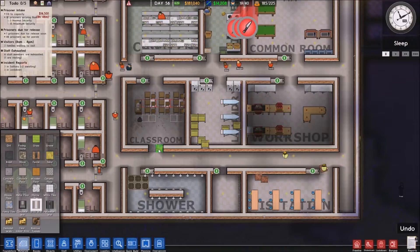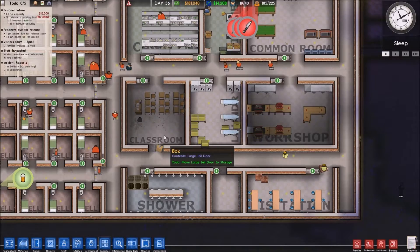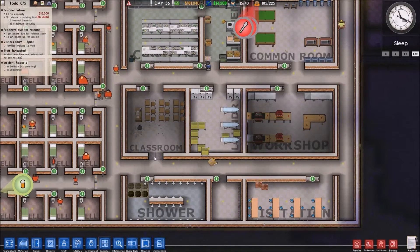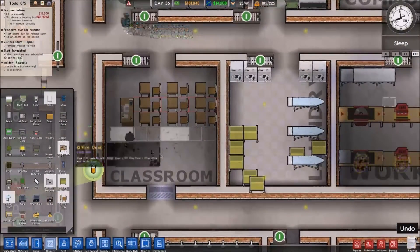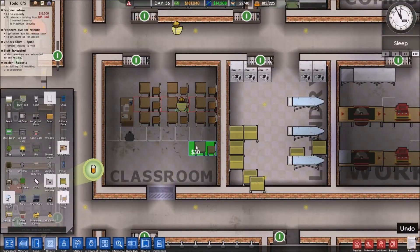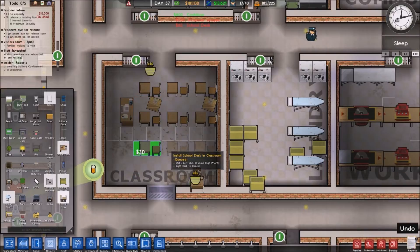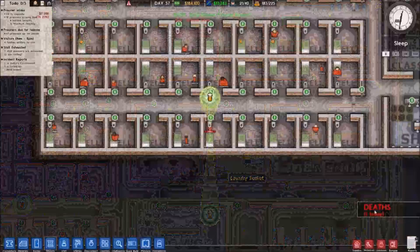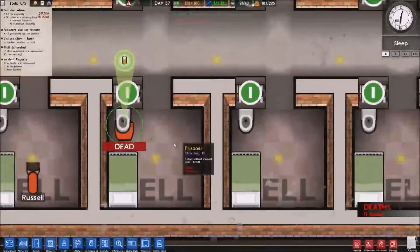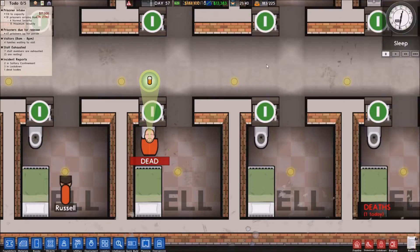And I can actually spread this out a little now, and fill the wall there. Now I'm obviously going to have to set this up again with the jobs. Being a classroom, I want some more desks. There we go. Deaths? What? When? How? I completely missed when that happened - I'm focusing so much on other things.